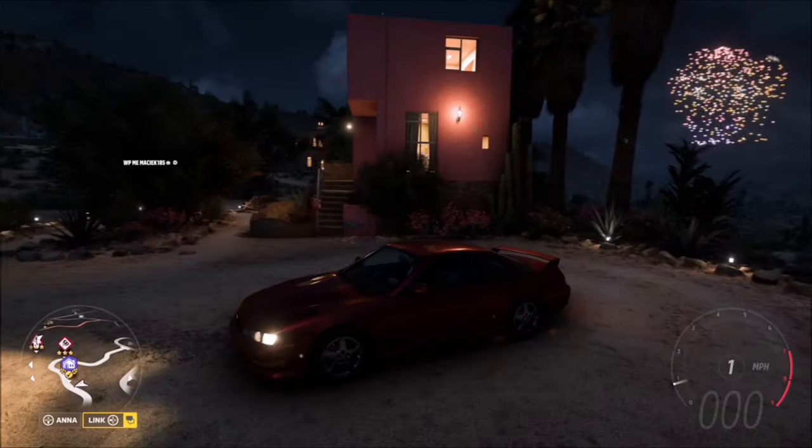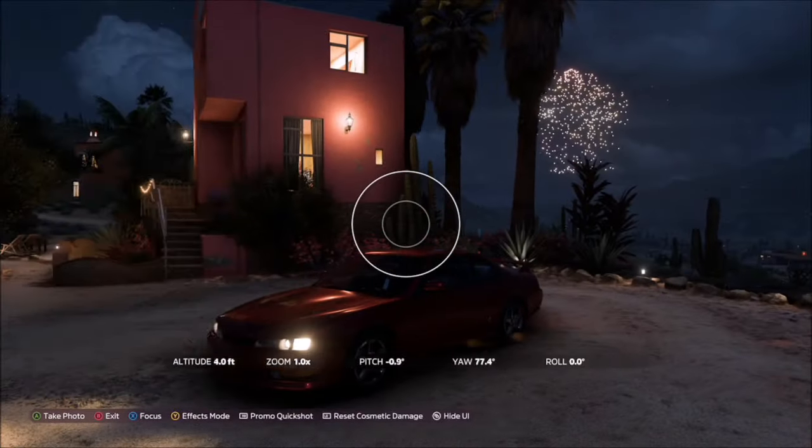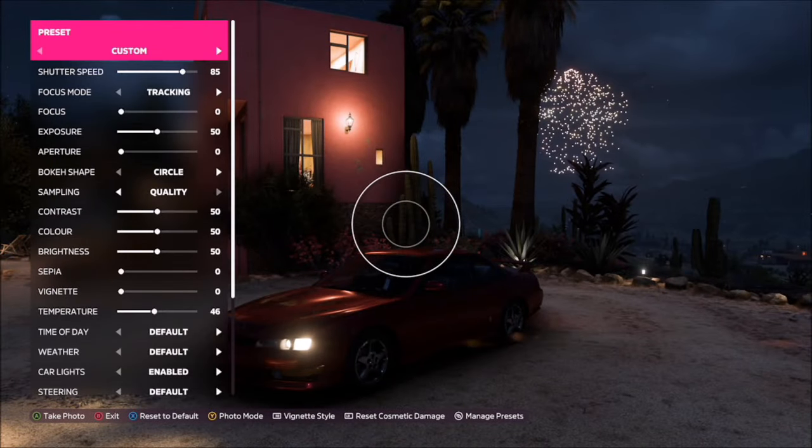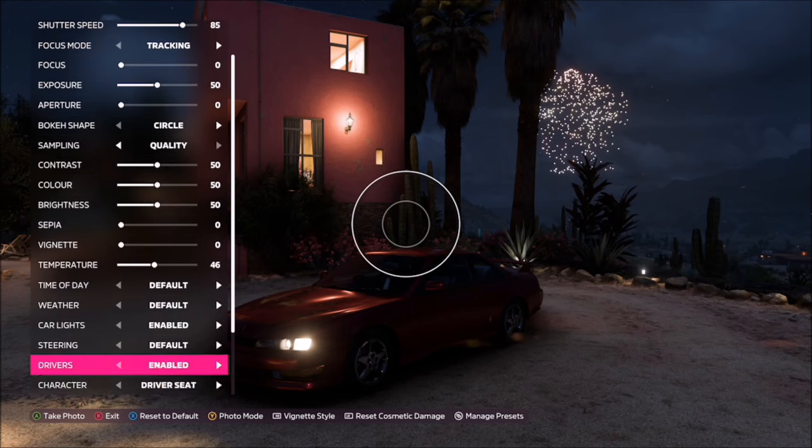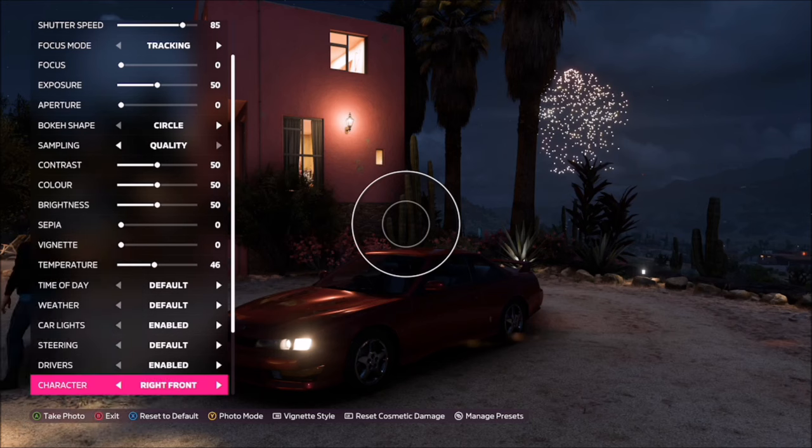When you get there, bring up the camera and then line up the shot how you want it. Press Y to go into effects mode and scroll all the way down to character. Make sure that drivers are enabled — your character will start off in the driver's seat, but then you can just hit right and adjust the position outside the car to wherever you want it.